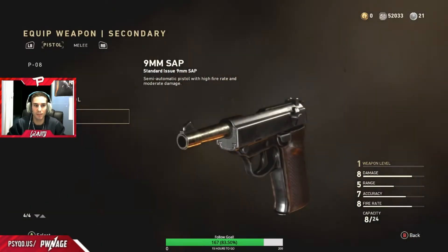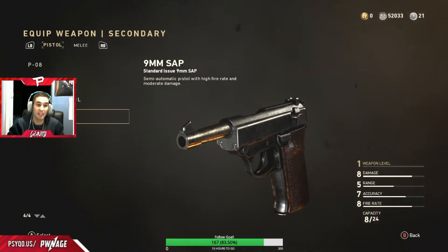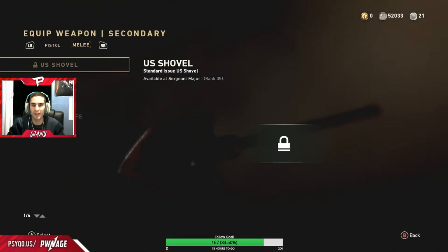This 9mm SAP — you get it from completing the Resistance. You don't actually need to get this one gold for the diamond. So next up we have the US Shovel, but I need to be level 35 to unlock it and I'm only level 23, so I'm probably just going to stream and play lots.